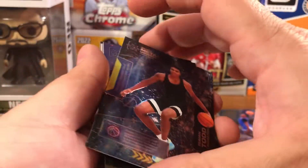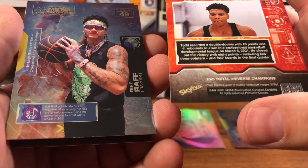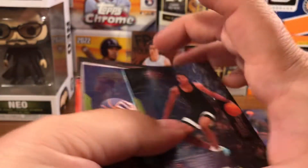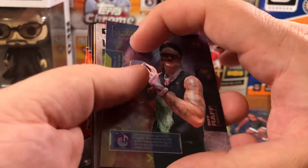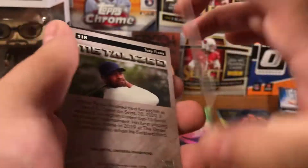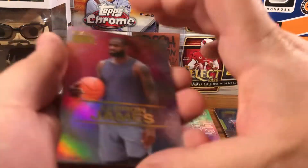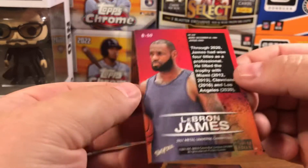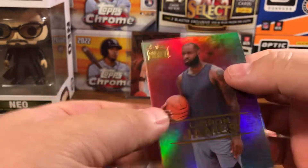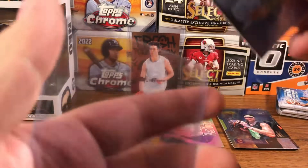Isaiah Todd — who is that? Riff Raff? Oh, he's a rapper. It's just funny cards because who are these people — but Riff Raff is a rapper. Metalized Tony Finau. Oh, there we go — LeBron James! Nice. So that's a metalized LeBron James. Not numbered, but hey, I'll take a LeBron. Sleeve him up.